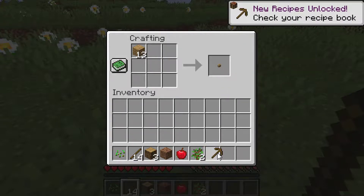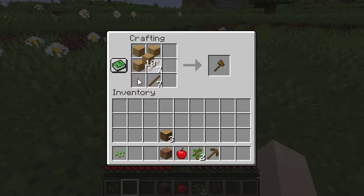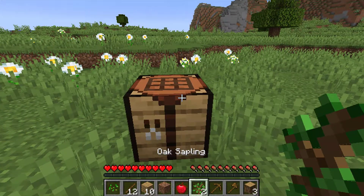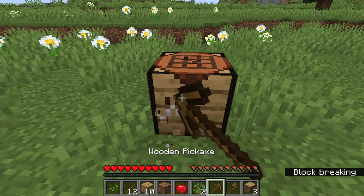I got my pickaxe. I probably won't create a stone sword yet. I need to create an axe actually to chop trees down. I won't create a sword because I'll wait until I've got stone to create this sword.